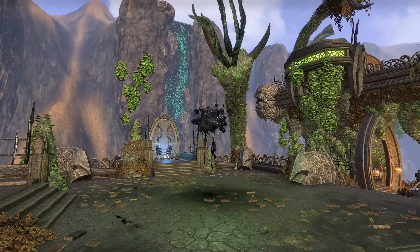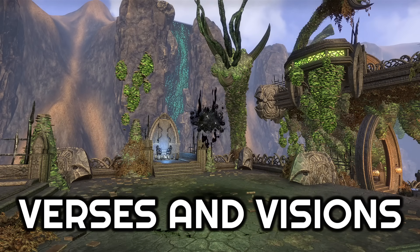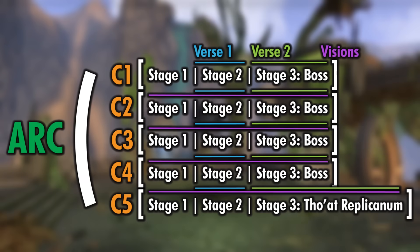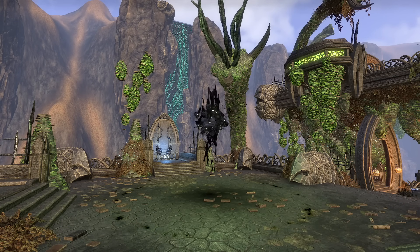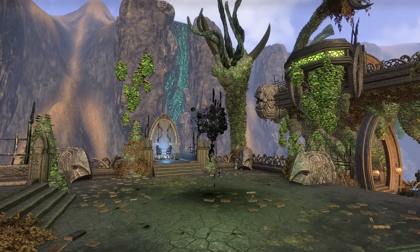For the next two sections of this video, we'll talk about my favorite Verses and Visions. The Verses are the temporary buffs — they only last for the next stage. You'll grab one of these at the end of stages one and two, and then they'll be active for stages two and three. And then for the Visions, you'll pick those up at the end of stage three when you kill a boss, and these are active throughout the remainder of your run in the archive. There are a lot of really good ones here, but I'll share a few of my favorites — the ones that I know will add a significant amount of power for your run.